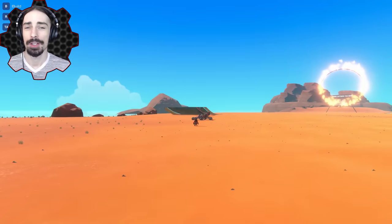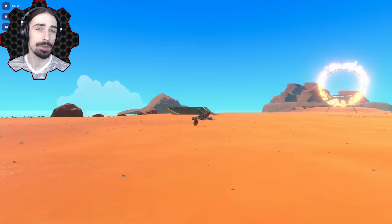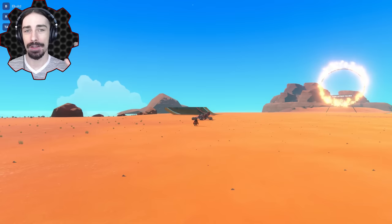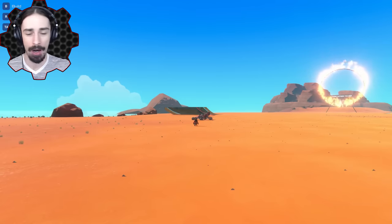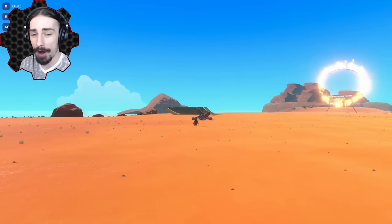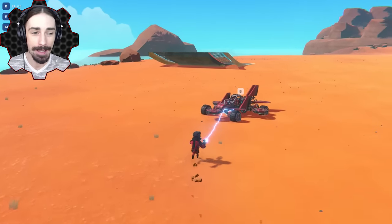Welcome ladies and gentlemen, this is Scrapman bringing you another episode of Trailmakers. Today we are doing something you guys have been requesting for a while — something we've done before, but now we can do it better. That is the all-purpose vehicle: the vehicle that can travel through air, on land, on water, and now underwater. We have done the all-purpose vehicle before the water update came out, so we could not go underwater, and this is the vehicle we had made.